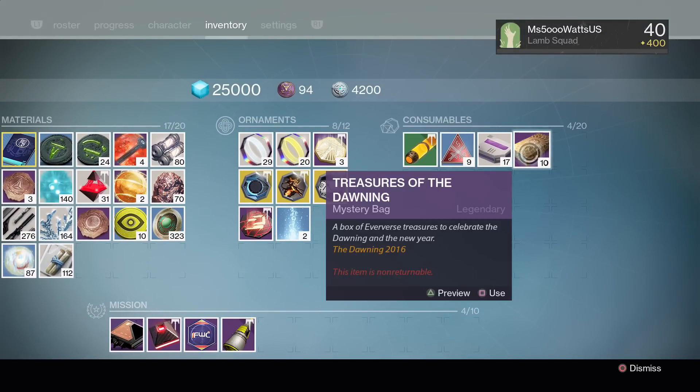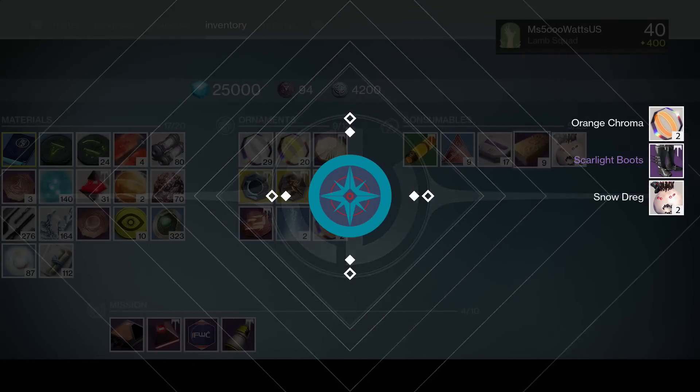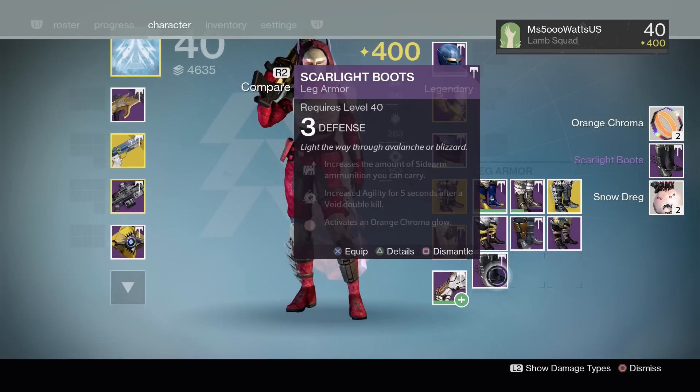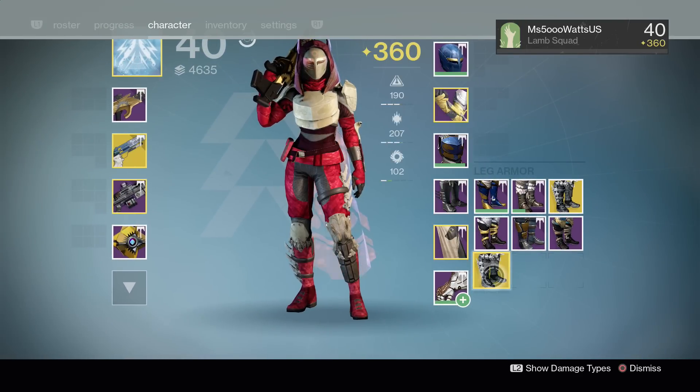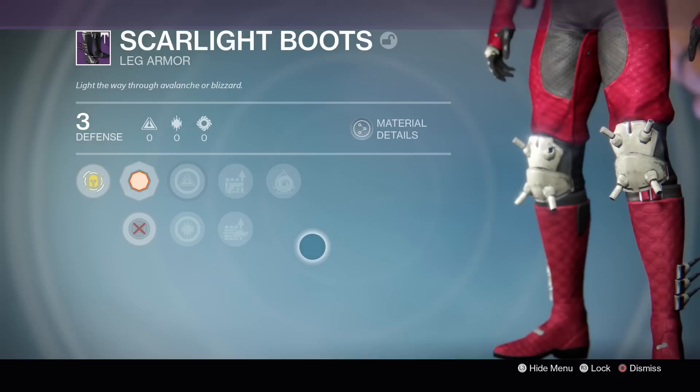Let's go ahead and open up some of these. I have 10 on my Hunter. I do want to get the full armor on all of my characters, so I will need to open these on all my characters. Let's see what the first box has. We got Scarlight Boots and a Snow Drag. What are these boots? Scarlight Boots? Interesting.